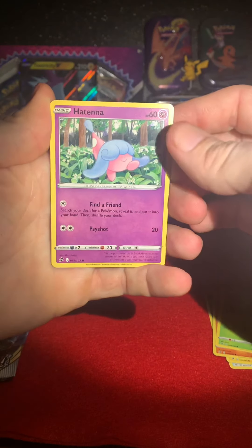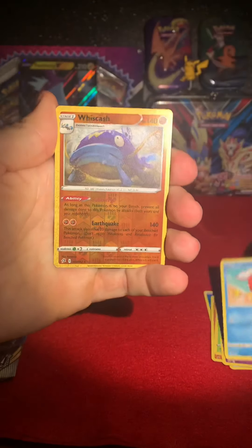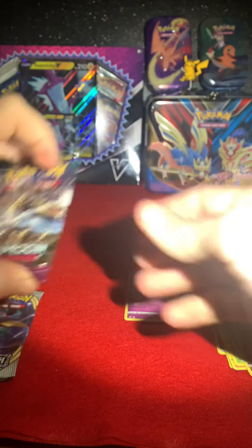A Hatenna, Magikarp, Whiscash, and Alcremie. Interesting card, interesting card.